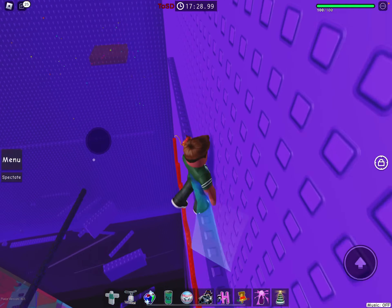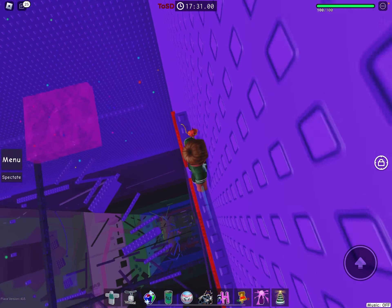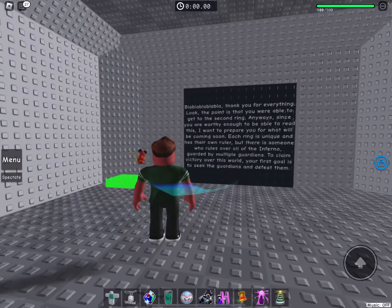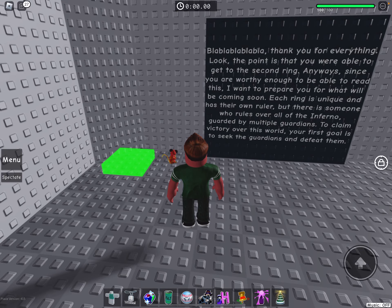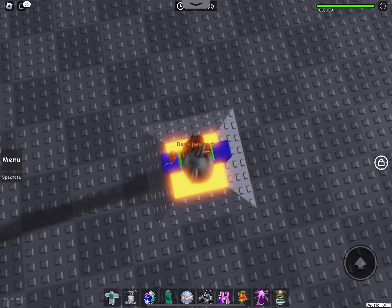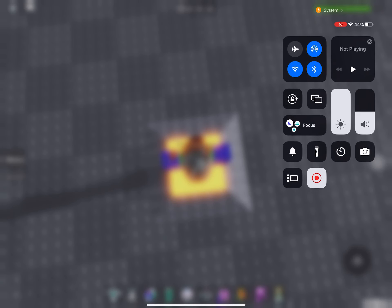Then carefully jump to this beam, walk across it and then jump to the wind pad. And that was an adventure — and that's how to beat Tower Shattered Dreams! Anyway, I hope this guide helped you, and bye bye!